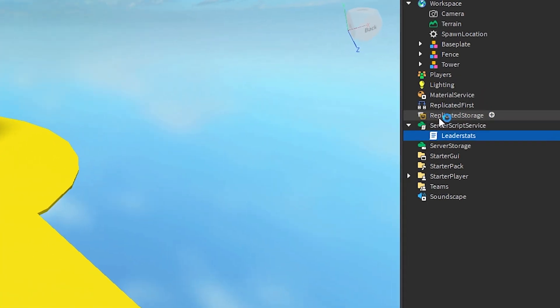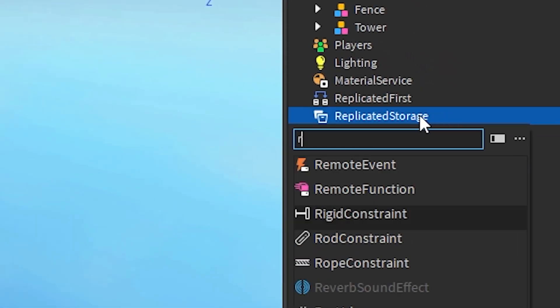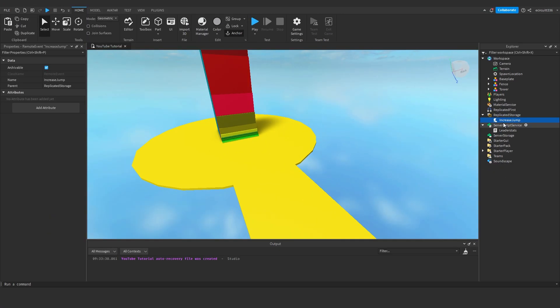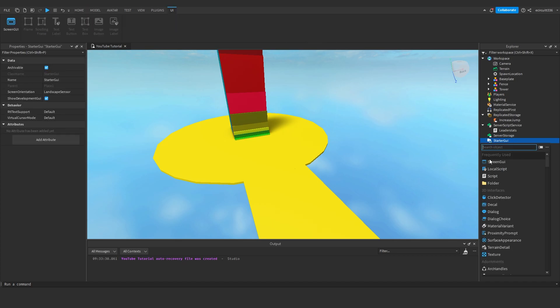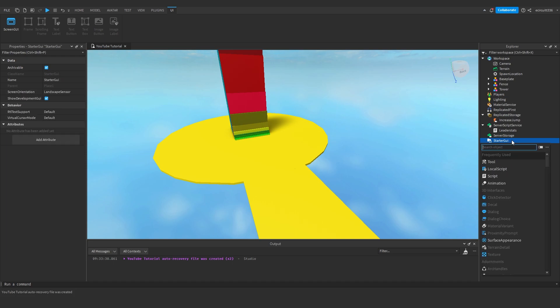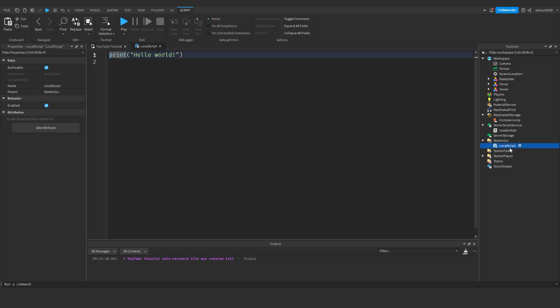Now we're going to create a new RemoteEvent in ReplicatedStorage, which we're going to rename to 'IncreaseJump'. We're going to call this every single time we want to increase our jump height. Under StarterGui, we're going to add a LocalScript and rename it 'JumpHandler'.